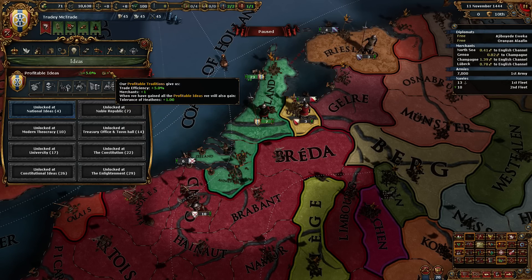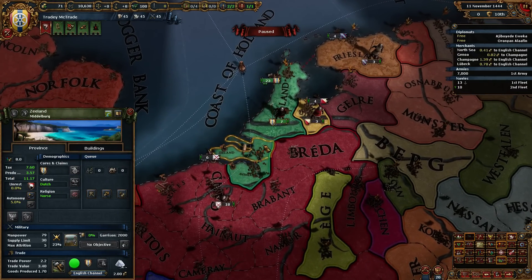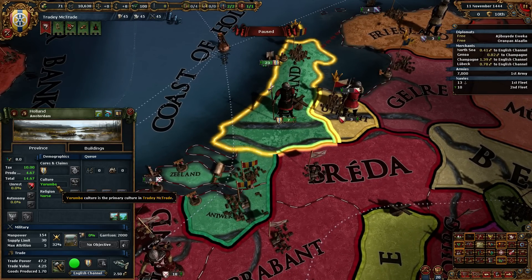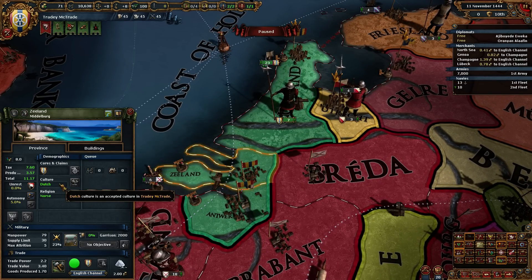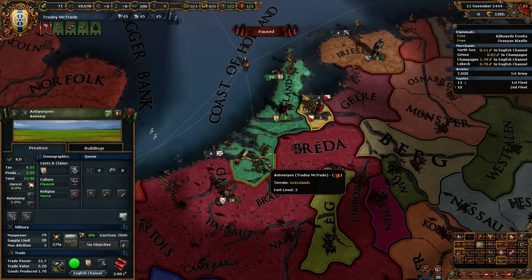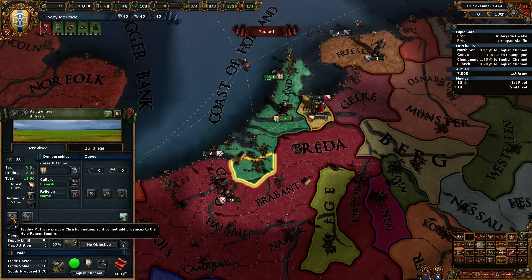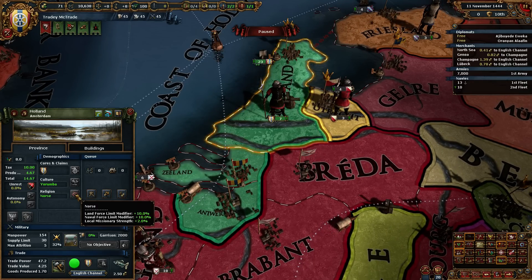At the very end we'll get tolerance of heathens because we are... look at that. The culture is Dutch - it's wrong, interesting. I thought it was gonna change the culture for everything, but this is an accepted culture in Trady McTrade - it only changed the culture of our capital. It changed the religion but not the other stuff. It's kind of weird. We're not a Christian nation, so we cannot add provinces to the Holy Roman Empire. Kind of funny that we are a religion Norse.